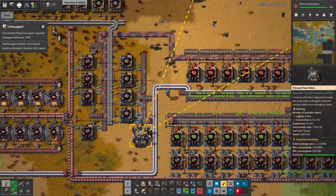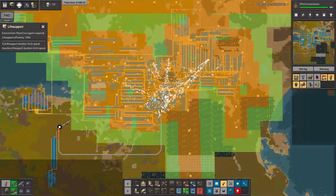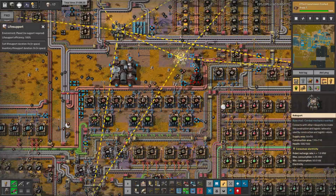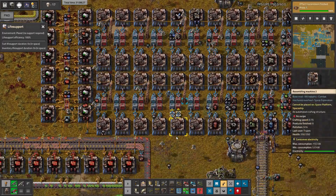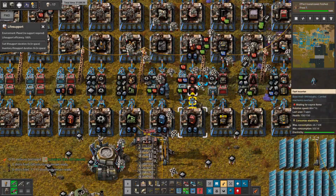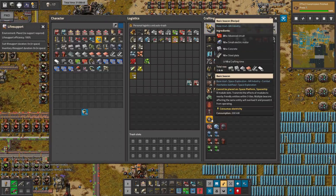I see we have a problem with the logistic bots because 1000 are in use. How is the rocket? Yeah, it's slowly working. And how is the map? Okay, so here is a problem — we can place another port right there and we should be fine. Let's look at the modules. I'm not sure if I should keep producing the modules because they are pretty expensive, but they are also useful. So yeah, I think I will stay with production of them.